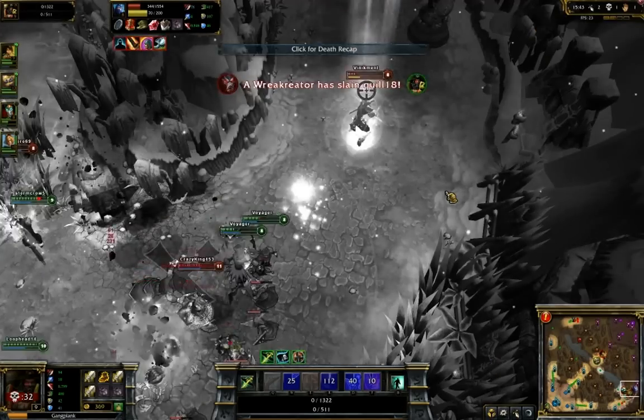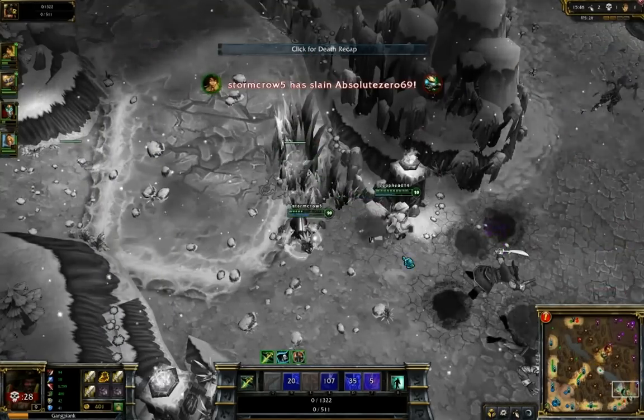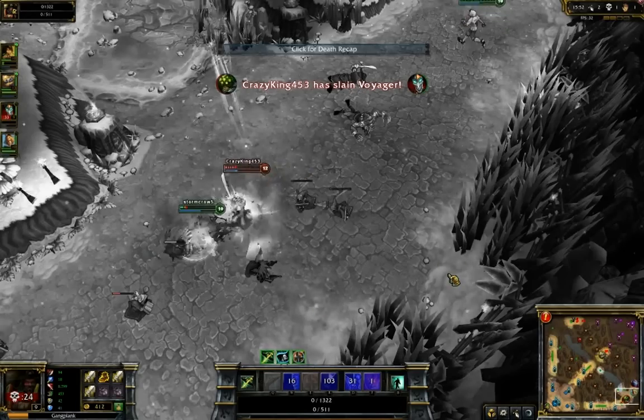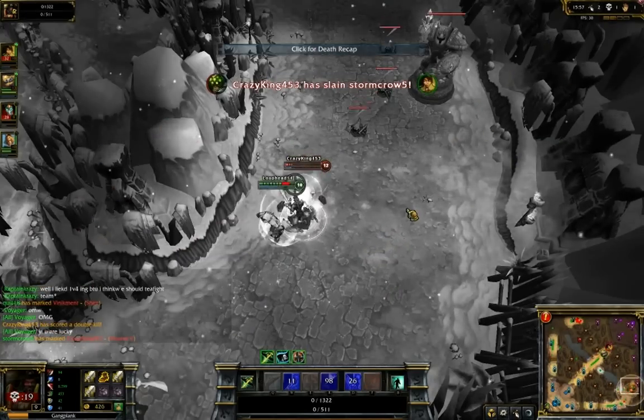I should be getting some assists — one assist, that's it. One kill. There's potentially a second kill — wow, no, Yi is the one who gets a double kill. God damn it. Triple kill? Lupin, don't run away, what are you gonna do?